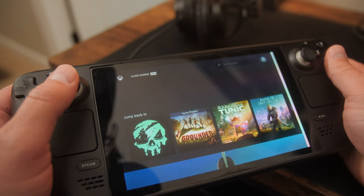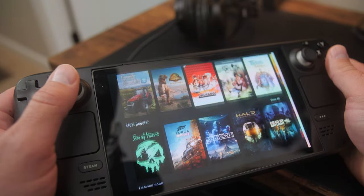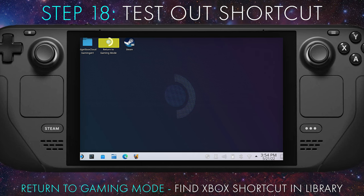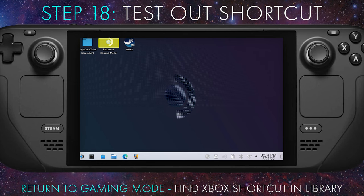Side note: I had a little bit of an issue getting this to work correctly myself — this window seems a bit buggy and I had to touch around on the screen to get the prompts to pop up. At this point everything should work. As long as you have a viable xCloud account, you can now return to Gaming Mode and access your shortcut to Xbox Cloud Gaming in the Non-Steam section of your library.